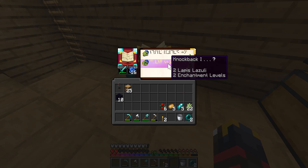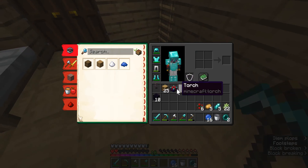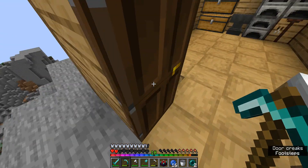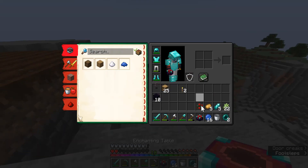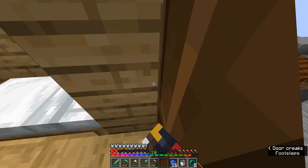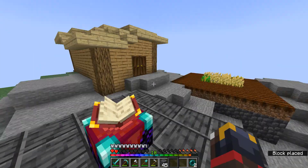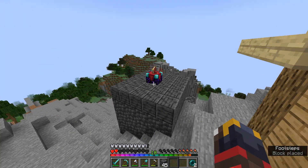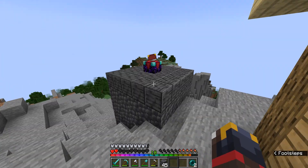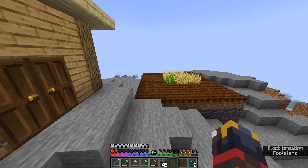First things first — sword, knockback and sharpness. Alright, we won't actually be able to set this up properly, but I think it deserves at least a little bit of a platform until we get a good place for it. And boom — this platform has enough space to hold all the bookshelves that we need. So yeah, that is going to be our enchantment setup.